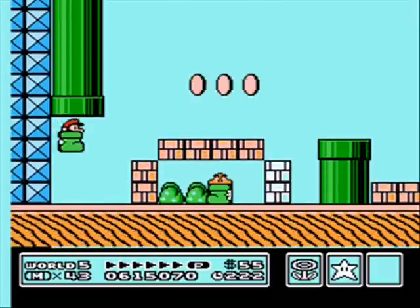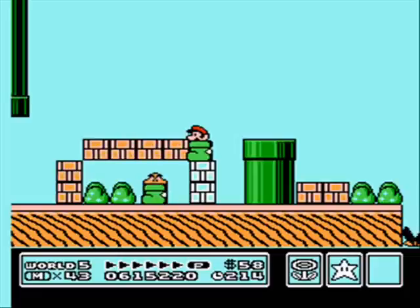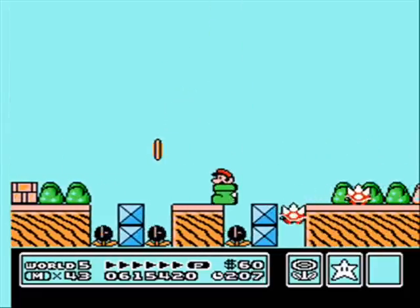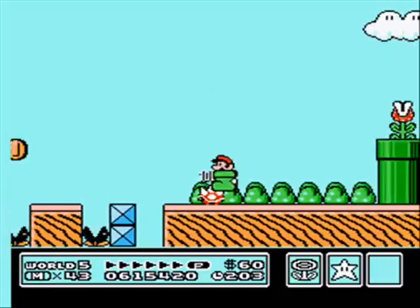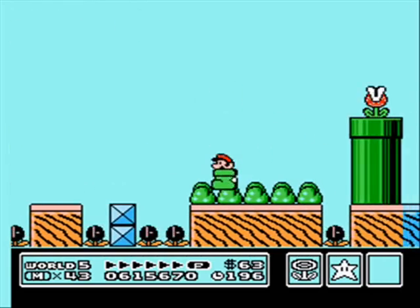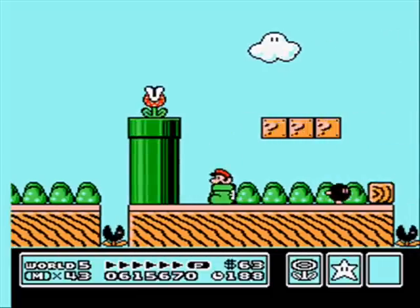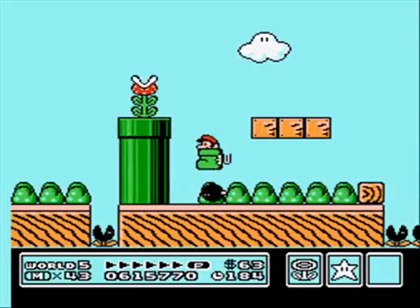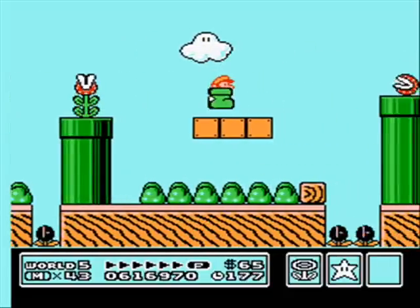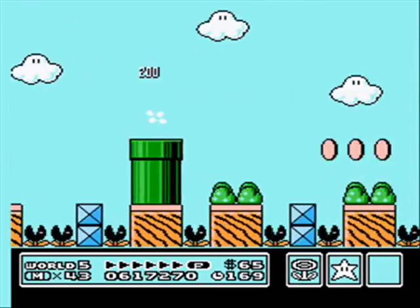If I'm not mistaken, this is the only level that has Kuribo's Shoe. And there are like three or four of them throughout the level, so yeah — it's an amazing power-up. Now, I know there's some way to get it so that you can carry something in the shoe and you'll be running and it'll look really weird, like glitchy or something. I can't remember how to do that, though — I've done it in the past.